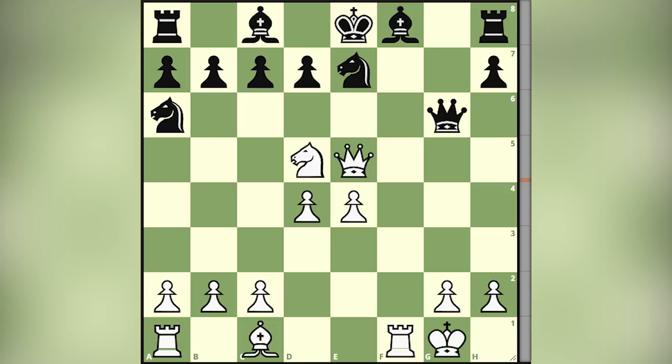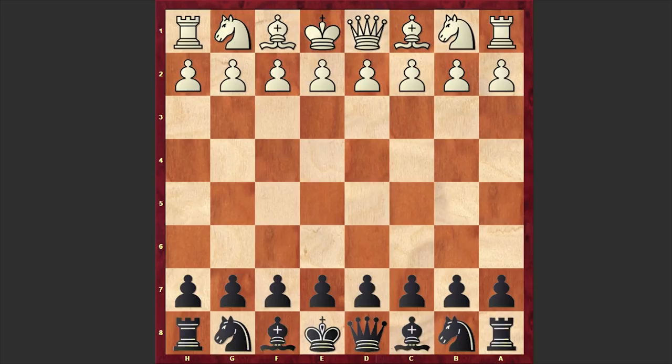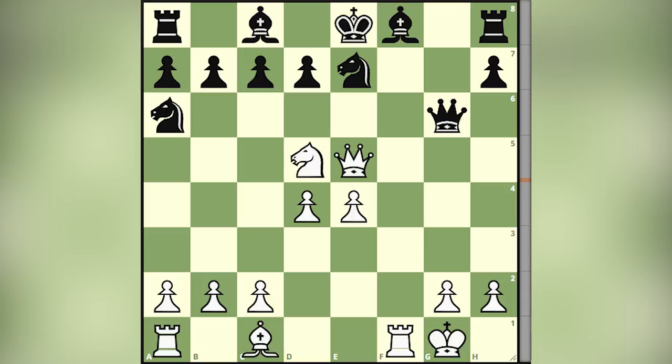But before starting our game, I want to sharpen your tactical skills. Please take a look at this position and try to find the winning move for white. There is a forced mate and I will wait for your answer in the comment section.